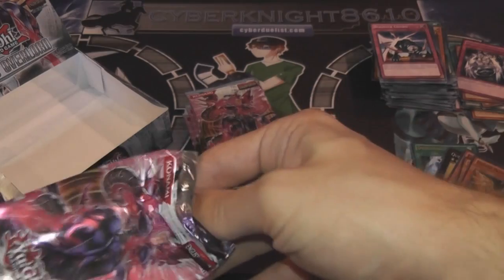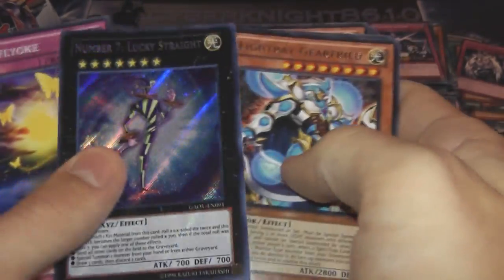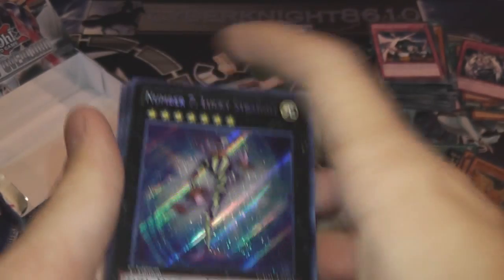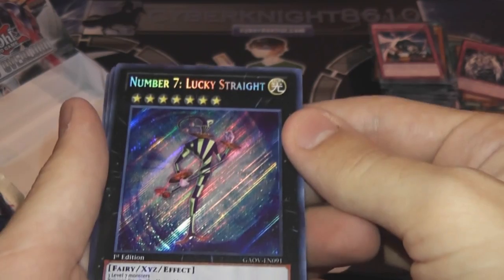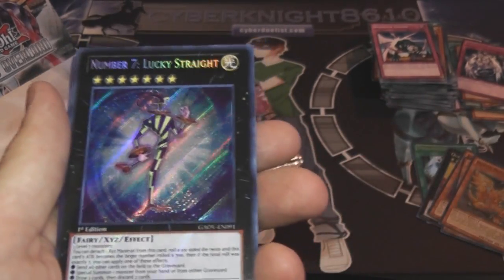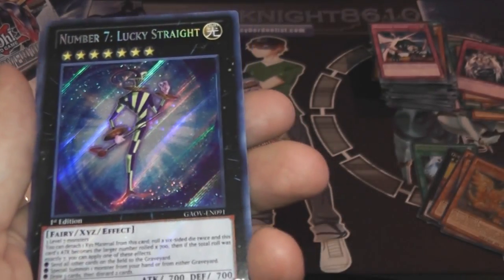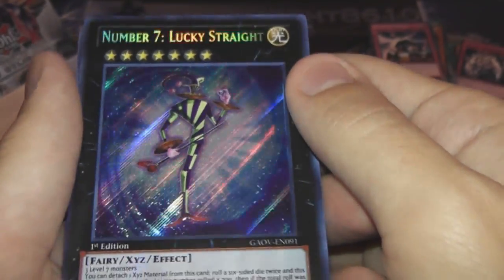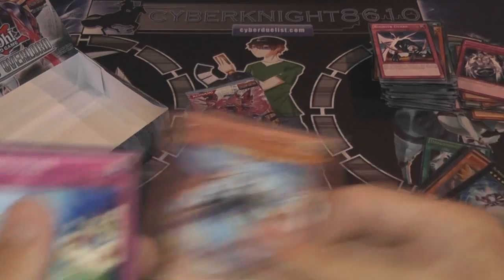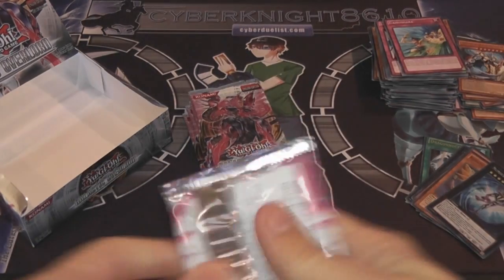Why do they have to have names that are hard for me to pronounce? Good grief. Light Ray Freed and Number 7, Lucky Straight — awesome! I know everyone wants Card D, but I actually wanted this card the most, to be honest. I know it's probably one of the most unplayable, but I love this card — I love the artwork, everything about it. I'm actually extremely happy about this. I know it's not going to be a high dollar secret, but I still really wanted this card. And it looks freaking awesome. It's my number, so ha!